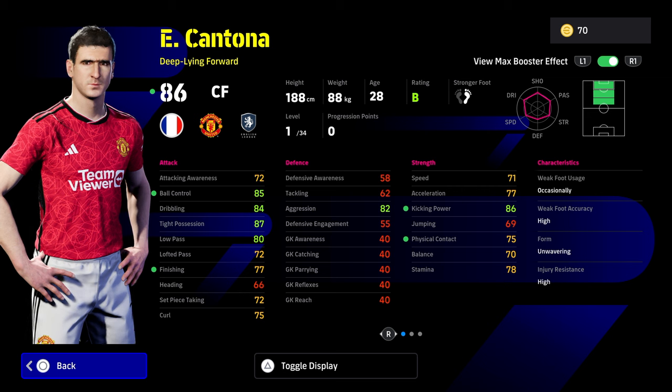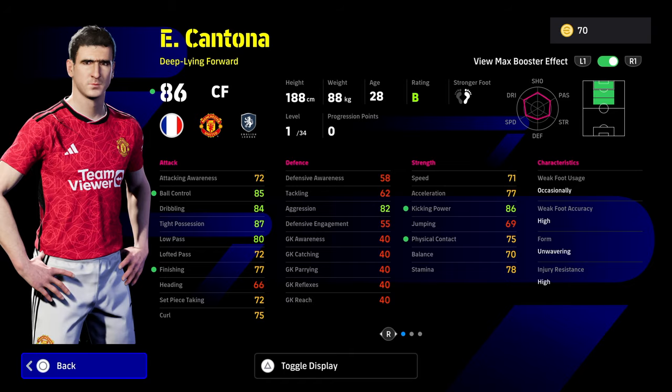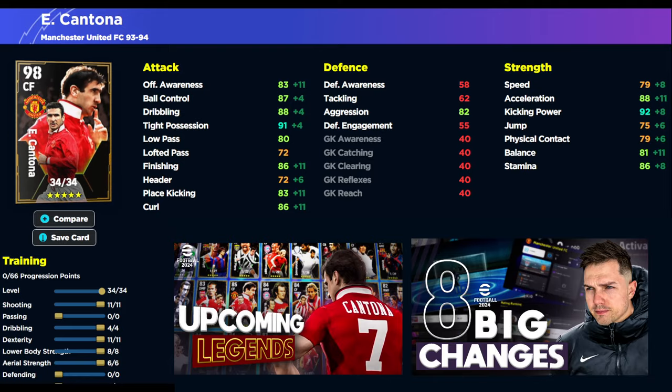This card is unbelievable, and I'm going to show you why. On first sight, you might think a guy this tall, this strong, this physical is not going to be that quick — but this card is definitely usable. This is the build we've gone for: 11 into shooting, 4 into dribbling, 11 into dexterity, and then 8 into lower body with 6 into aerial strength. That's going to give us a godly card. Ball control is going to be 91, dribbling is going to be 90 with the manager boost and booster boost, tight possession is going to be 93, low pass is going to be 82 which is beautiful for CF, finishing at 90 is really nice, and acceleration and balance are going to be really nice stats for his physicality. Physical contact is going to get a big boost of plus 4.